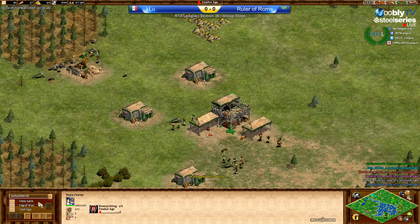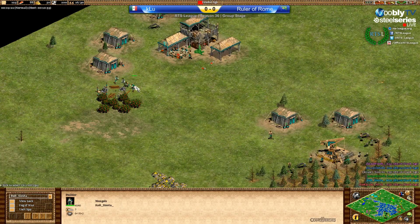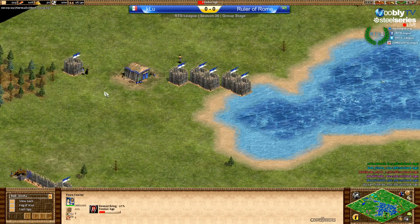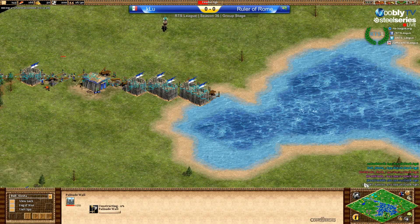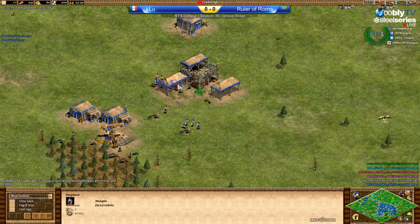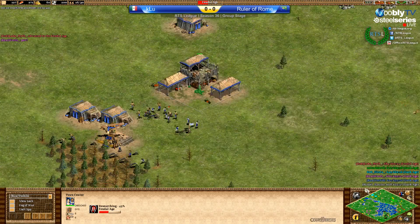Dark Devil with population 27. Let's check the Mongols — they should be the ones going up first. Siesta is kind of late for a Mongol, population 26, so not ultra aggressive. And the other Mongol, Yoshiki, also kind of late. He said he had problems. Population 25, 26 now, and he's up at 42 percent.